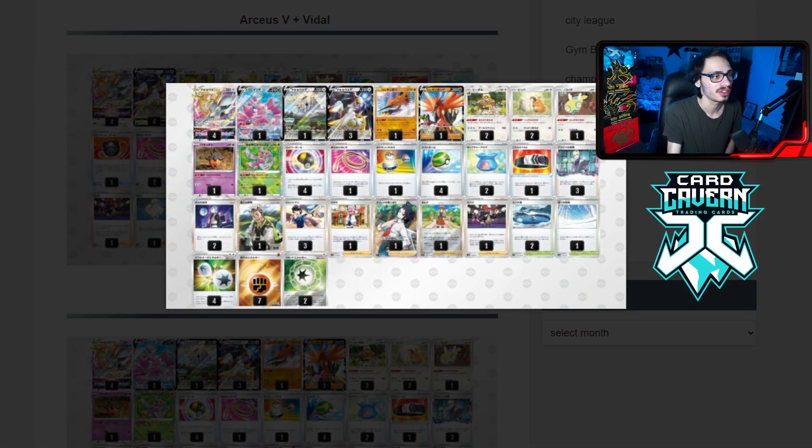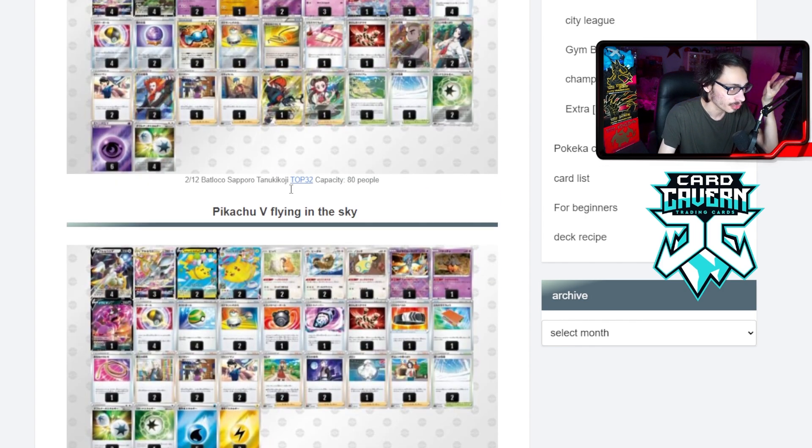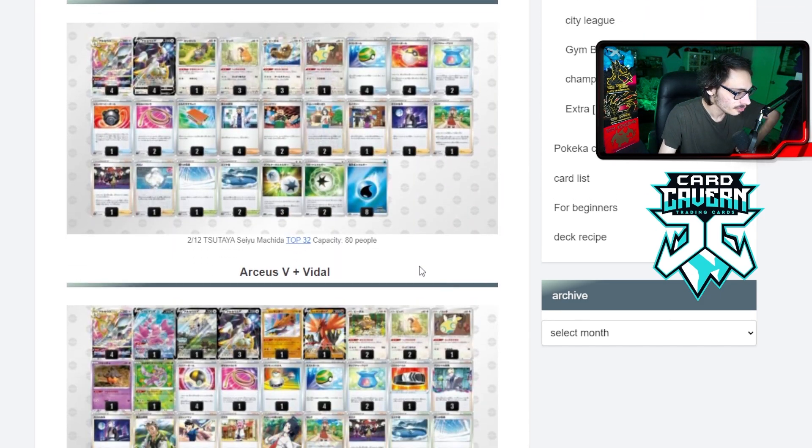We got another Arc deck that really fascinates me — it's Arceus Zapdos. Zapdos has the attack that knocks out opposing Arceuses, so if you're playing against an Arceus mirror, you have that option. You do have the Galarian Zapdos baby one, though I'm not too sure about that in this deck — you want to paralyze your opponent but you have to discard the energy with Chloro, so I'm not sure about the Galarian Zapdos. But definitely a cool deck. Arceus is still good — we've seen quite a few Arceus decks already, and Zapdos can try to beat them.